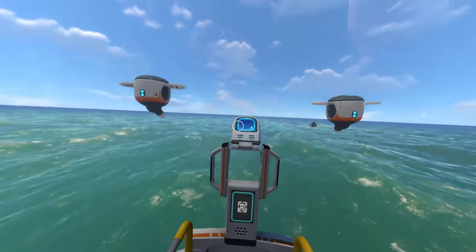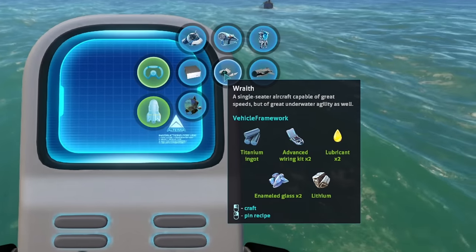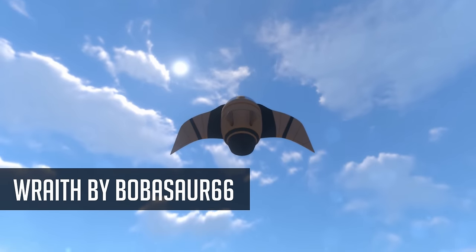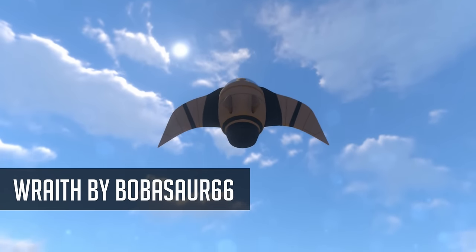I've often wanted a sub that gives me a bit more storage than the Sea Moth does by default, but doesn't quite take up as much space as the behemoth that the Cyclops is — so this might just be that stepping stone in the middle we've all been looking for. And now for our third submarine, let's take a look at the Wraith — a single-seater aircraft capable of great speeds but of great underwater agility as well.